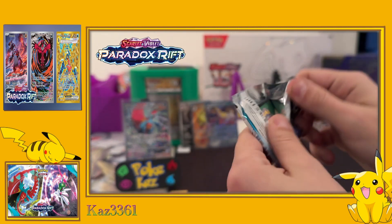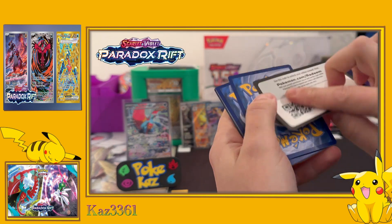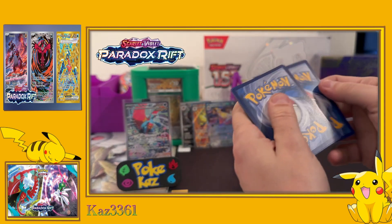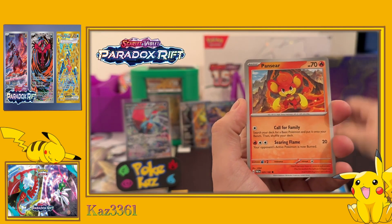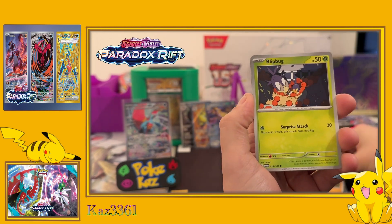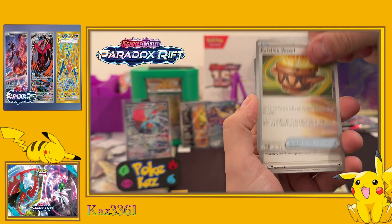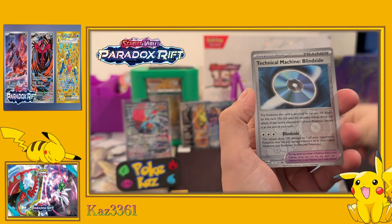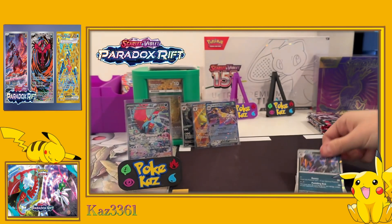Back with Garchomp packs - no hesitating, rip straight in. Little code card for you guys. Water energy - we have Pansage, Nickit, Gligar, Blipbug, Tatsugiri, Earthen Vessel, Metal Energy, reverse Cedra, reverse Technical Machine, and the holo Lokix.